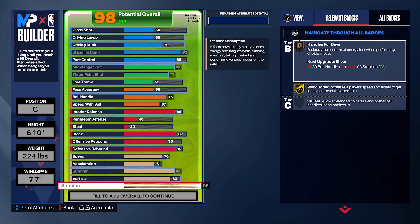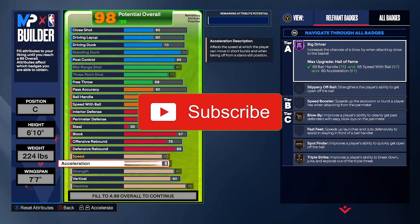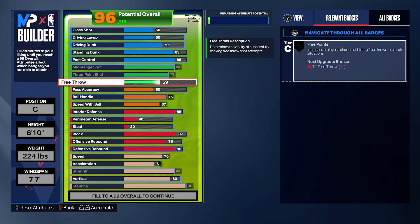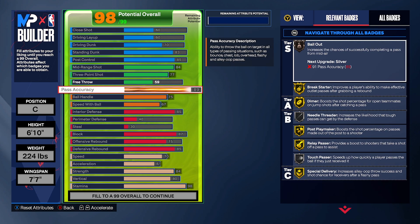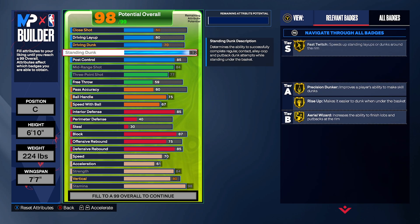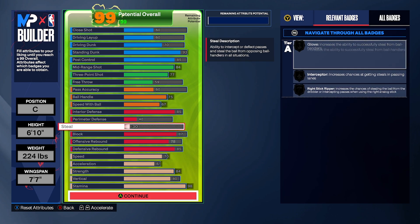I'll give you leeways, especially for pass accuracy, for people who play rec. If you want to play rec, you could sacrifice a little standing dunk — take it down to around 82, which still keeps you on silver for contact dunks — and use those attribute points to raise free throws and pass accuracy. You could put pass accuracy to 59 and max it out, or put it to 89 for a leeway. Personally I just need dimer, but if you're playing rec it makes sense to bump pass accuracy. Otherwise keep standing dunk up and put the rest into offensive rebound.